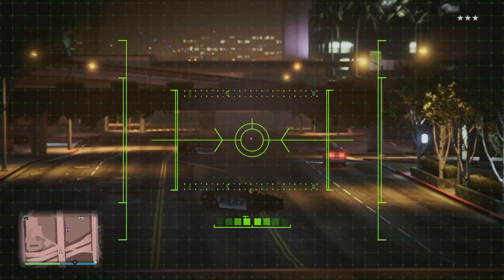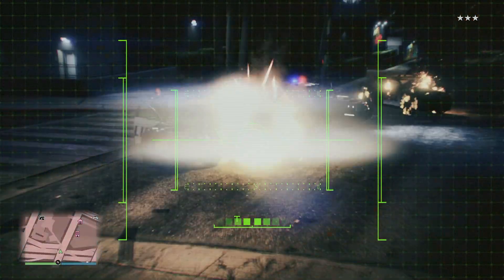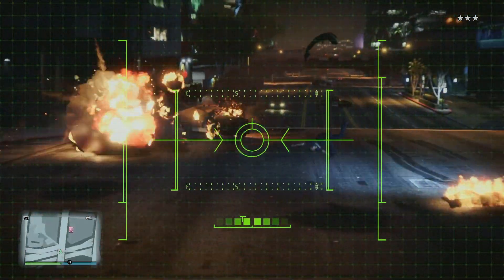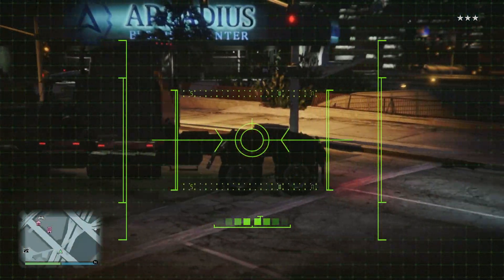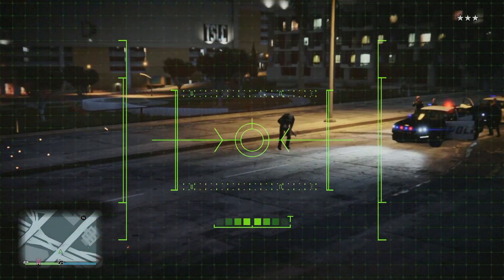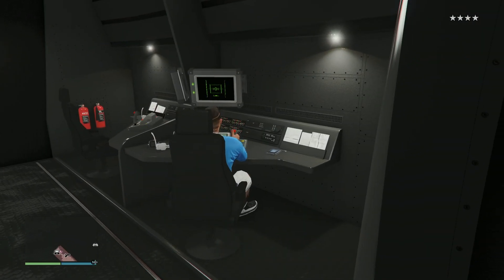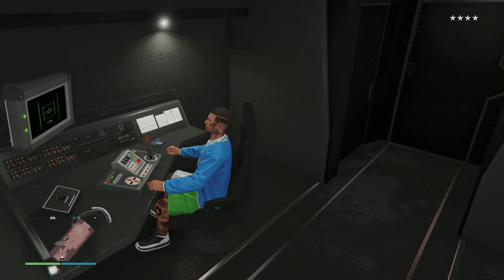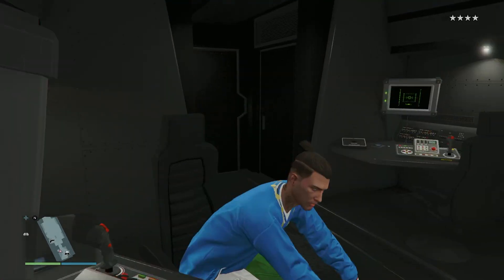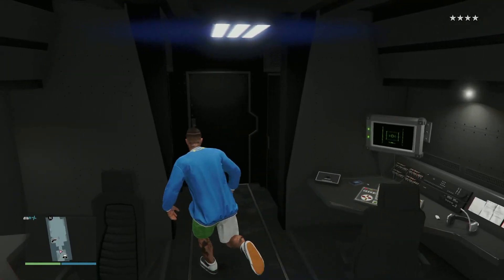It didn't hit. Maybe I just need to zoom in more but I can't. It's pretty fun though. Anyway, this is basically how you can buy a Mobile Operations Center — you can also exit it from there.